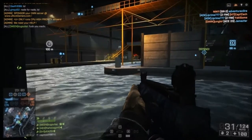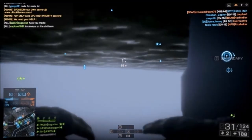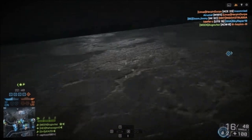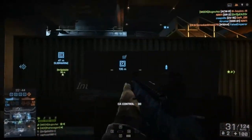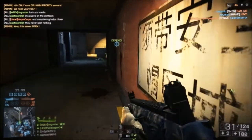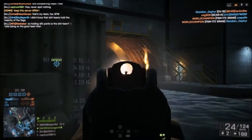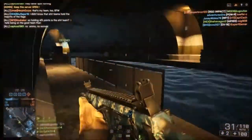Here I've swapped classes over to the Assault class, and I'm using the new AR-160. In order to unlock it, you've got to get headshot ribbons with an Assault Rifle — not Marksman ribbons. And I've got no attachments for it, so that's why it's got the iron sights equipped. But I actually like this gun — it's got a decent fire rate with a nice punch, and as long as I attach some attachments to it, it will be very effective in the recoil department.